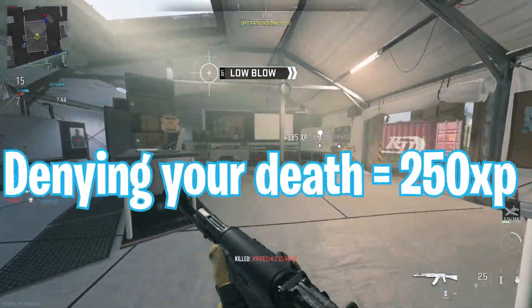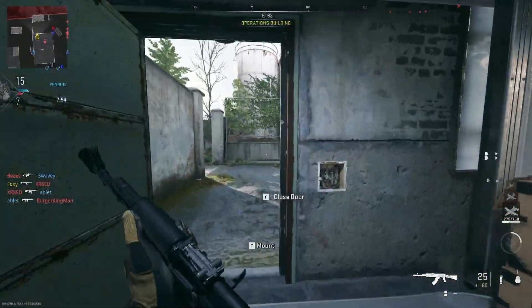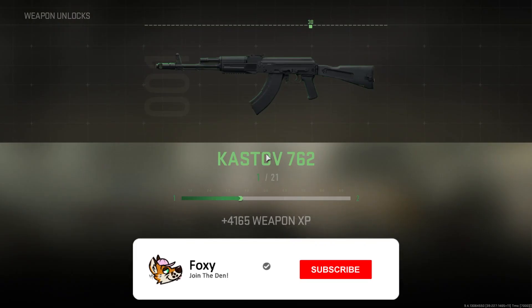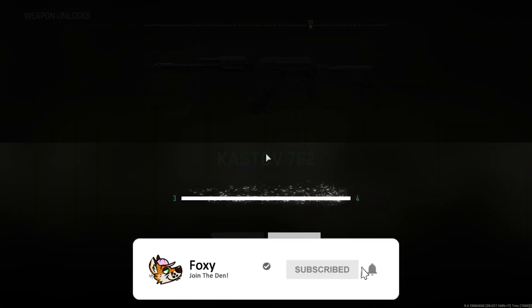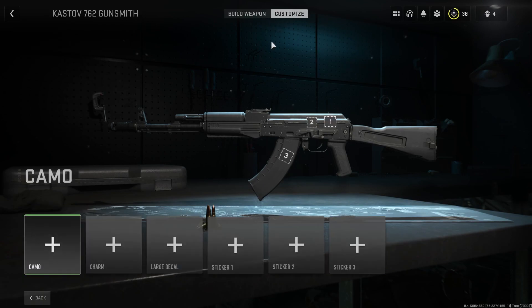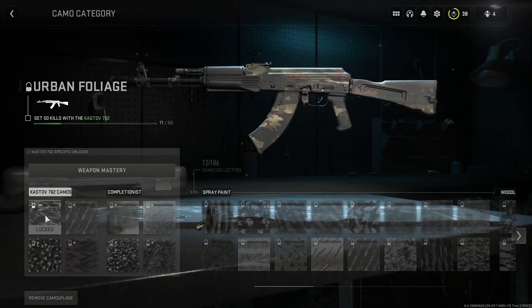If you pick up your own tag after you respawn, you get a total of 250 XP for it. Averaging out 20 kills plus 16 to 20 tags per game, you'll level up your weapon by about 2 to 3 levels per 10 minute game session. But you can easily earn more with some proper optimization. Best part is, you can also work towards your weapon camos in this game mode.